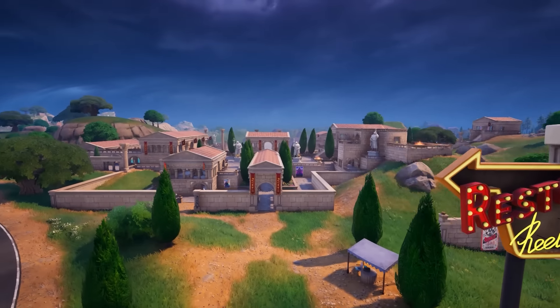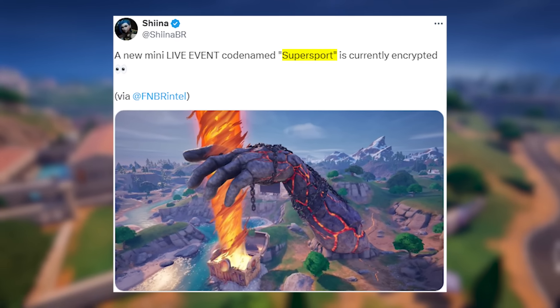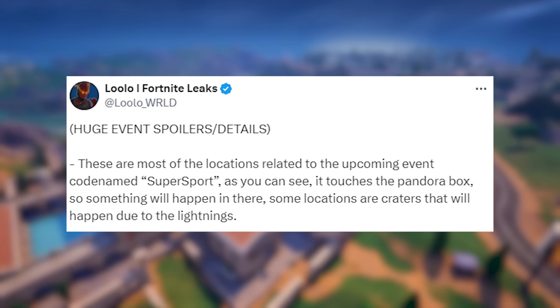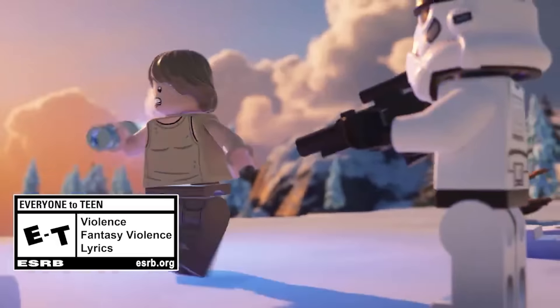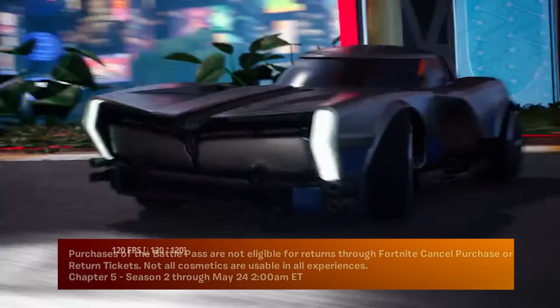The official codename for the live event is called 'Super Sport,' currently in the files. Zeus and his lightning will have a major tie into what needs to happen to stop the chaos on the island before Season 3 arrives. In the latest Fortnite Star Wars update — the final update before Season 3 starts on May 24th at 2am Eastern Time — they have started adding small details around the Titan Hand.